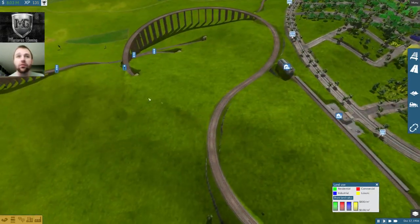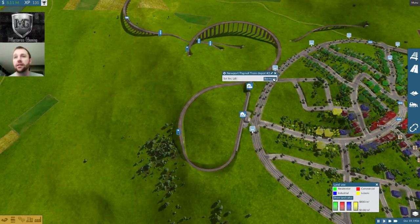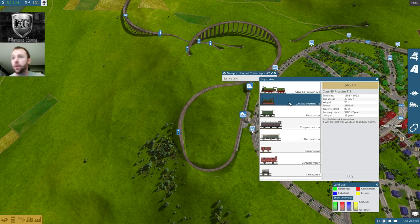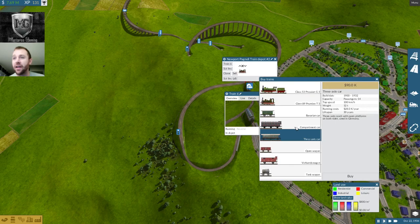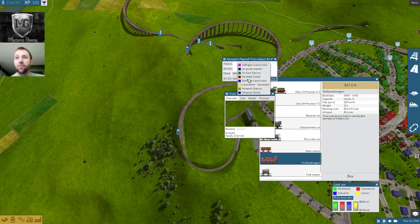I did one thing to remedy this — a double line here. I want to upgrade the speed of it. This guy's got a lot of power, so I'm going to grab him. This is the first time we're buying these new good cars. I think I just want two at a time — more trains, less cars, more frequent for Newport just to start, because what I was doing before wasn't working out either.